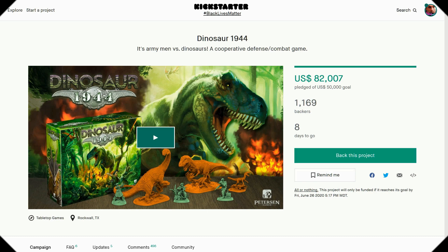Let's go to the highlight reel. Dinosaur 1944 — this is the latest game from Peterson Games, a AAA publisher and Kickstarter specialists. Look at that box. It's so green.